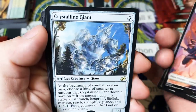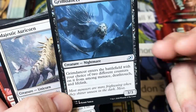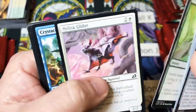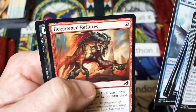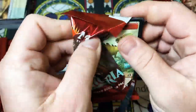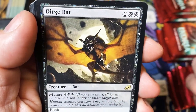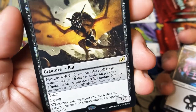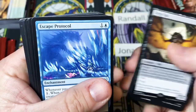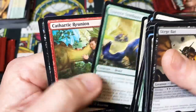A gust of wind. Crystalline Giant — we haven't seen him in a little while. He seems pretty good for a common or uncommon. He's a 3/3 or 4/3 and he gets two of those counters. Durgebat: 4 mana 3/3 flyer, flash — when it mutates, destroy target creature or planeswalker an opponent controls. Mutates for 6. If you already have a mutate guy on the board and you stack that ability with it, that's great.